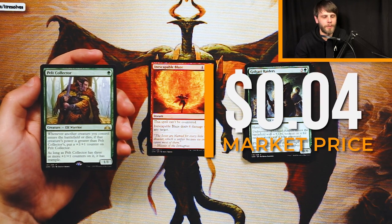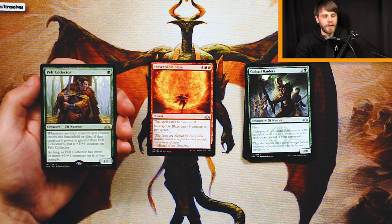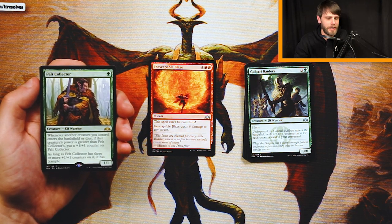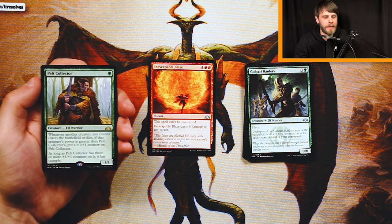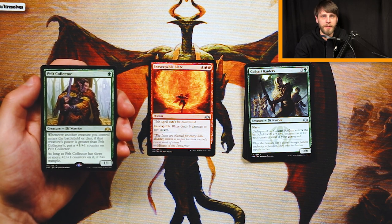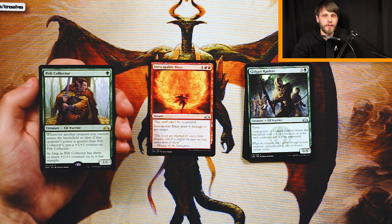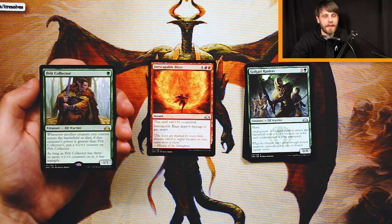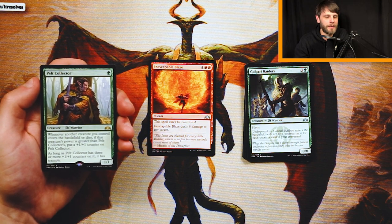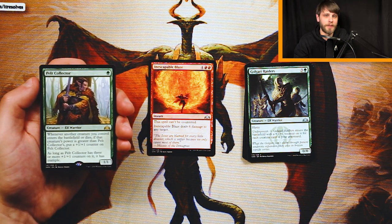The rare is Pelt Collector — one green for a 1/1. Whenever a creature you control enters the battlefield or dies, if that creature's power is greater than Pelt Collector's, put a plus 1/plus 1 counter on Pelt Collector. As long as it has three or more counters, it has Trample. The cool thing is it's just a really solid 1/1 that you should play if you get it. I don't think it's better than Inescapable Blaze, though. Yes, it's going to get those counters on it — it's going to be a lightning rod for removal. Long term, it's probably something that could take over a game, but your opponent has all the time in the world to deal with a card like this. The sky's the limit in terms of ceiling, but it can just die and that kind of sucks. Late in the game it's a very bad draw because it takes a lot of time to get going, and early on it's just going to get removed as quickly as possible. So I don't love it.